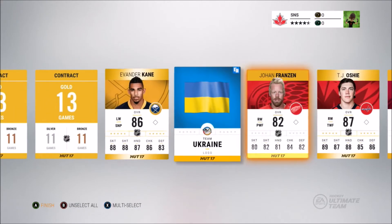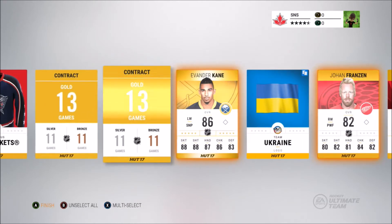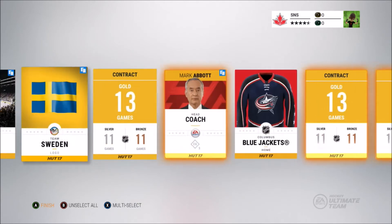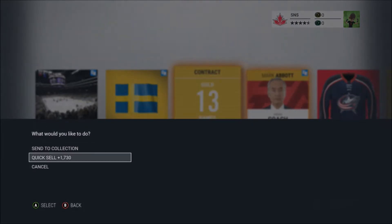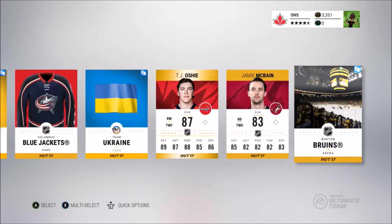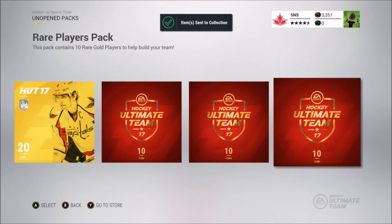We aren't gonna sell any of the logos or jerseys because one of you guys pointed out that they sell for a lot — some of them sell for like 5,000 coins. So we'll only quick sell the stuff I know I already have. Just don't want to quick sell something valuable like I did with my Bergeron by accident. Send these all to my collection — that's a nice pull. Happy with that first pack.